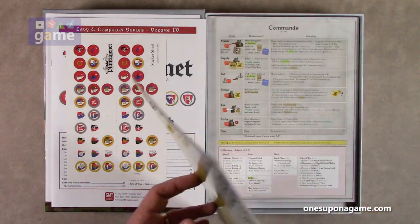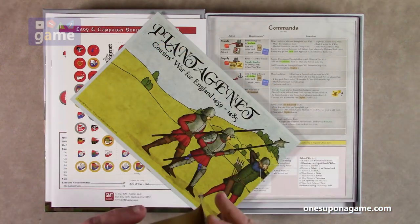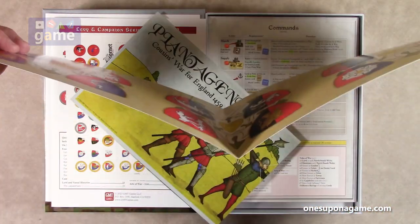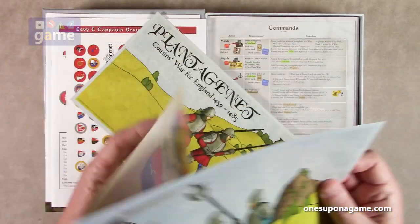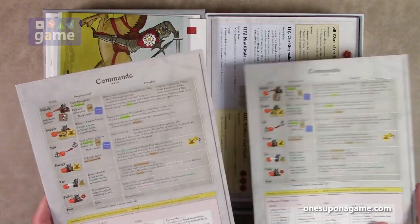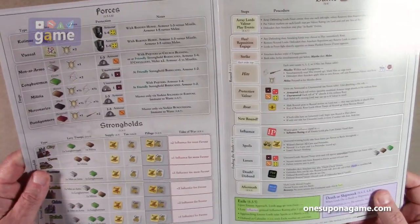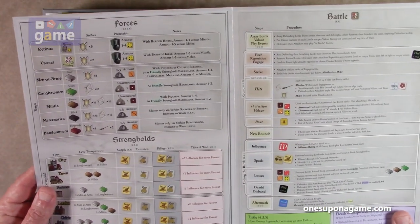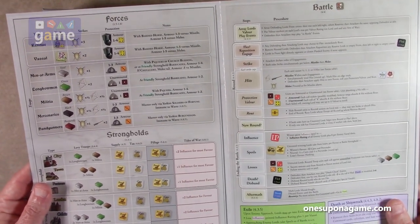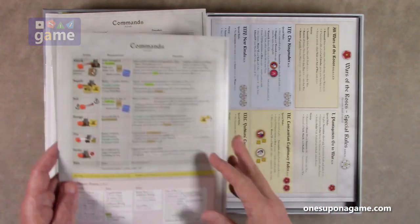Then we've got our hidden screens that you set up to hide behind what you're doing — one for each side. Then we've got our player reference cards; there are two of these. They detail the different commands available. It's a double-sided GMT normal coated card stock. It's got your forces, strongholds, battle steps, and sequence of play — two copies, one for each player.